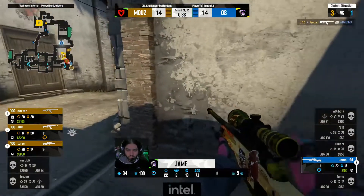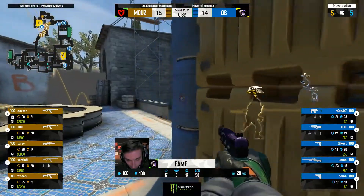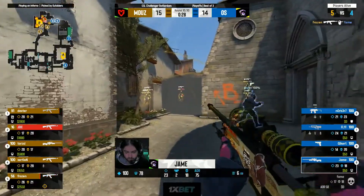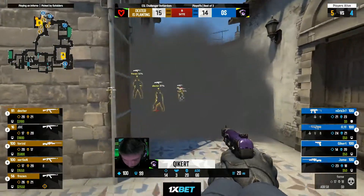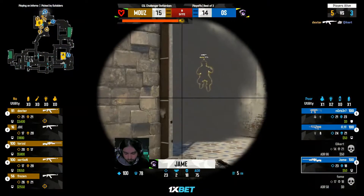The pistol — here comes the rotation. They arrive but not until the smokes have already come down. Fame — he's alive, but he's not anymore. He was the only one on the site. Good damage onto JDC but it can't be converted into a kill. The bomb goes down. Kicker spraying wildly with the five-seven and Dexter with the AK comes up better.